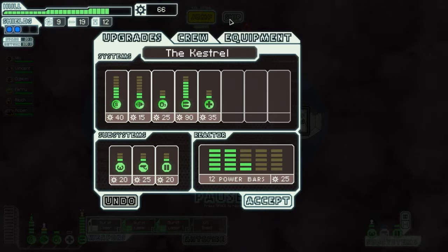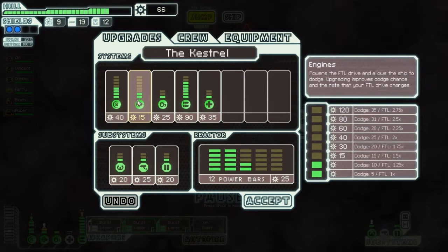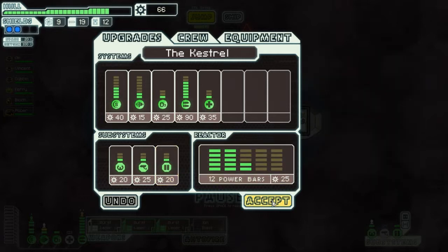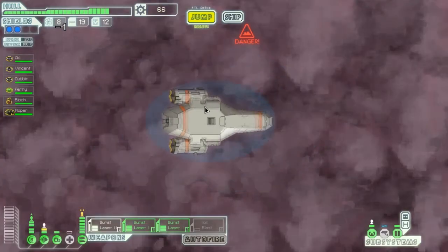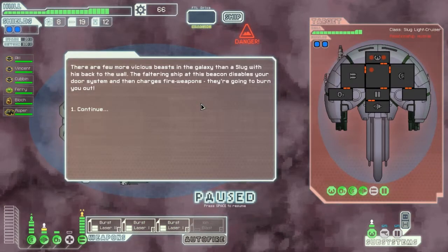Is there anything else I want to upgrade on the ship? Yes, I want to upgrade shields more, probably engines - but engines is not that highly prioritized. Should increase the doors, but now I'm gonna save up in case I find a store or something like that. I'm gonna go here, stay in the nebula and visit as many adjacent systems as possible.